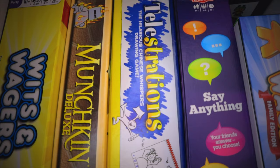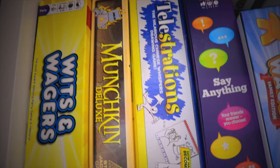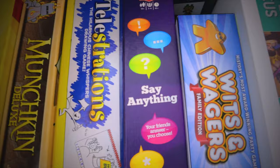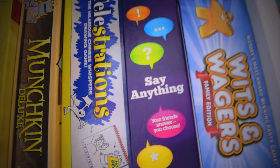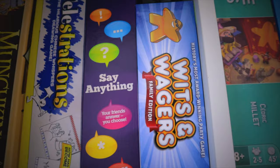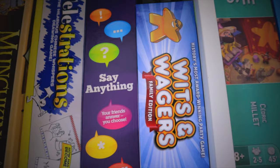Telestrations is one of the best party games — it's like Chinese Whispers but using flip charts. Absolutely fantastic; it's one of the few games I've seen my dad piss himself laughing at. Next is Say Anything — everyone writes something down and somebody chooses the best answer. Not as good as Wits and Wages, but still alright. Then there's Wits and Wages Family Edition, a simpler version that my son keeps asking to play and just fills in any old stuff.